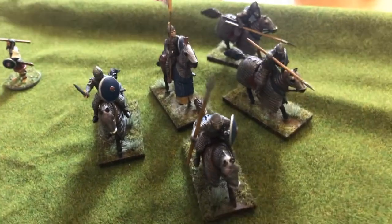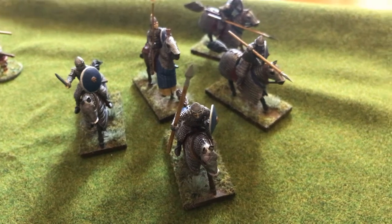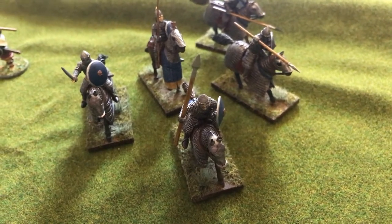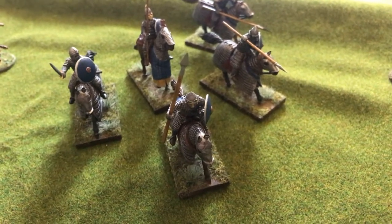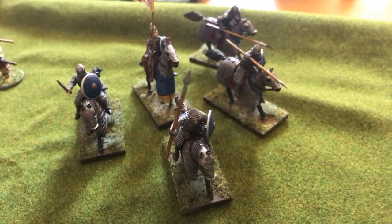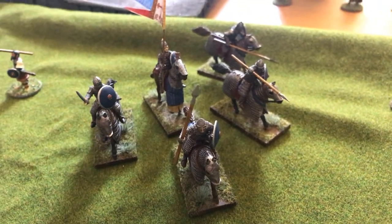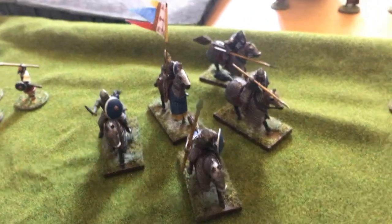At the other extreme are my elite veteran knights - cataphracts, mounted veterans with a lance and a medium shield. There are five of them and they cost 170 points. You can see the points difference straight away: I get eight models for 104 points with the green spearmen, versus five models for 170 points with the veteran knights. They're expensive but the gap isn't as massive as you might expect.